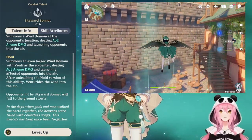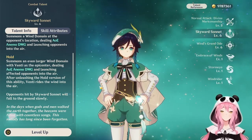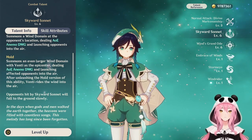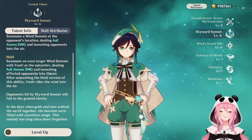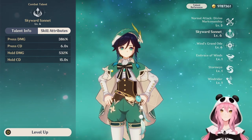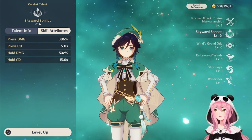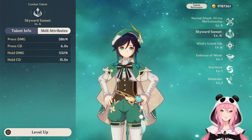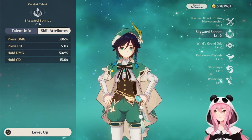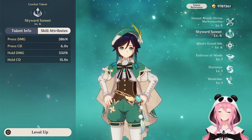The hold version will also launch Venti into the air, but unlike Kazuha who gets a cool plunging attack, Venti does not, unfortunately. Opponents hit into the air with Skyward Sonnet will slowly fall to the ground. If you look at the skill attributes, there's a huge damage difference between the press and hold versions, and the hold version has more than double the cooldown, which is really bad. So in most cases for Venti, we use the press version for quick particle regeneration and a quick swirl.